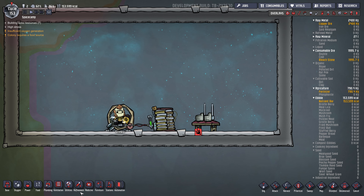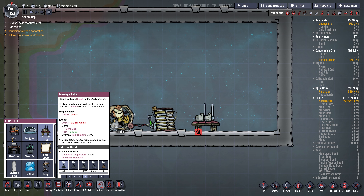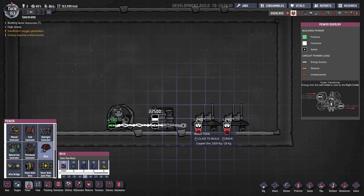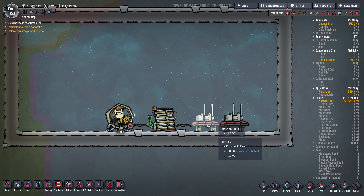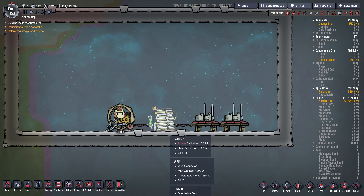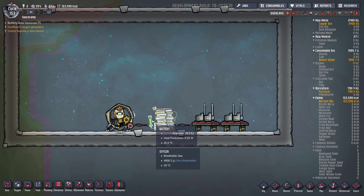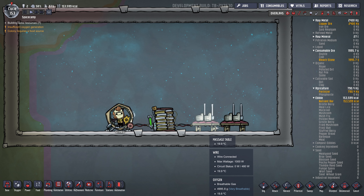Once the battery comes back down to 50%, he'll jump on the wheel again and fill it up to 100%. Now let's say we tried to put two massage tables on this circuit. If two duplicants got on these massage tables at once, the power draw would be 480 watts — 240 times 2. But this manual generator can only generate 400 watts, so it wouldn't quite work. It would drain the battery down, and you would still be able to operate two at once.